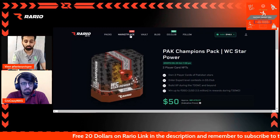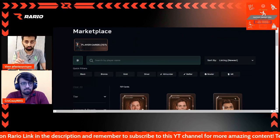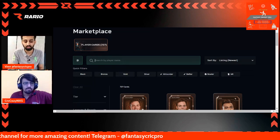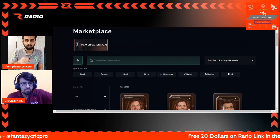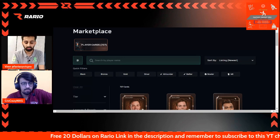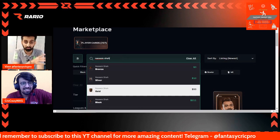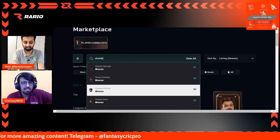The Pakistan Champions Pack costs $50, and in it you get one gold card of any of these three plus a silver card. You get one of these three for sure as a gold card in that $50 pack. Now, here's the best hack: if you check the market, Nasim Shah is currently listed at $50 for a gold card. So practically, your silver card becomes free if you sell Nasim Shah straight out of your pack.